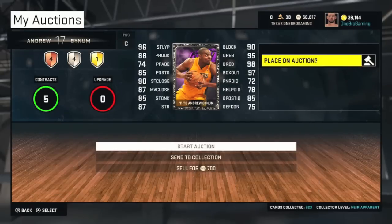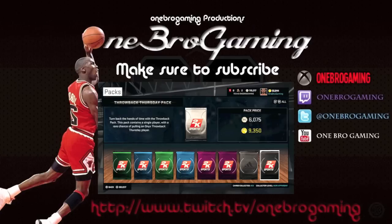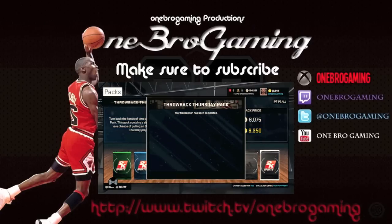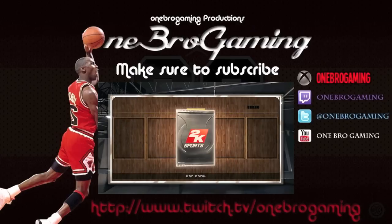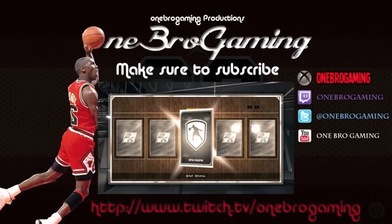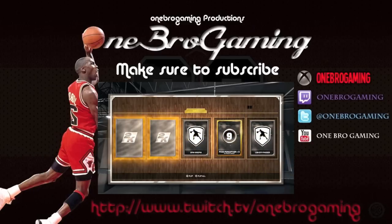That is Andrew Bynum for you guys. I'm considering selling him back on the auction house, but I'm still not sure. Thank you guys for watching — I really do appreciate it. If you want to see the pack opening I did trying to get that onyx Kobe Bryant, make sure to click the link on that video. Make sure you guys like and subscribe for more NBA 2K15 videos, and everybody take care and have a great day.